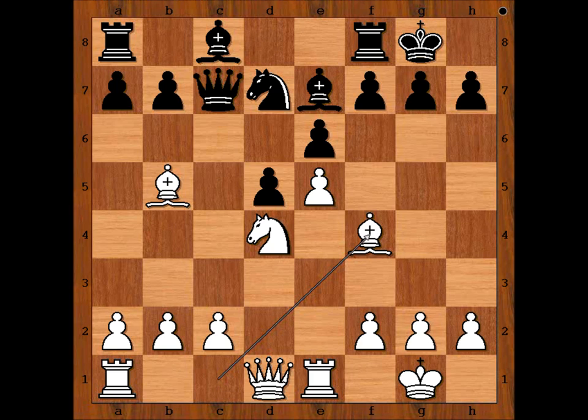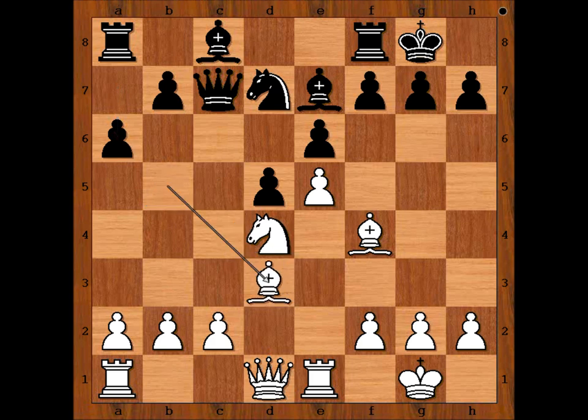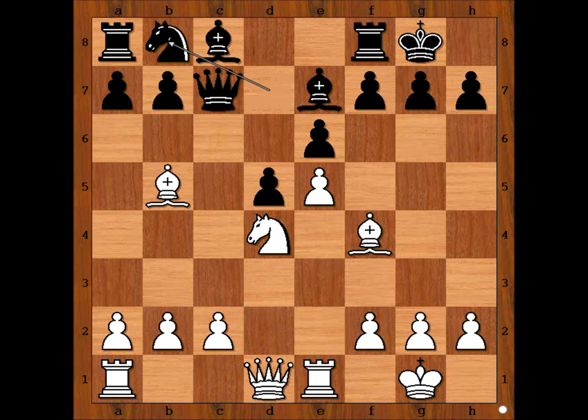Black to move. Black played Knight to B8. Perhaps A6 was better, but probably white would play Bishop to D3. In the game, we have Knight to B8. Black wants to reposition the Knight to C6, but it all costs valuable time. It is white to move. What would you do? What is the strongest move on the board?